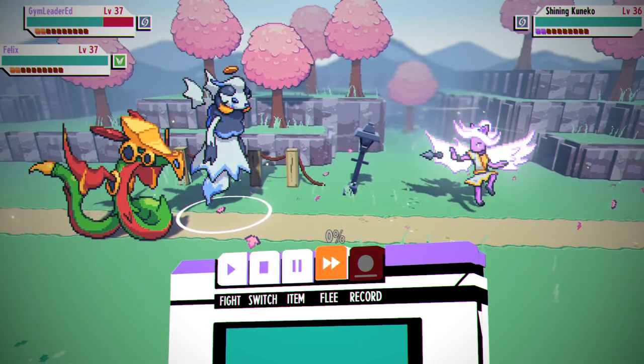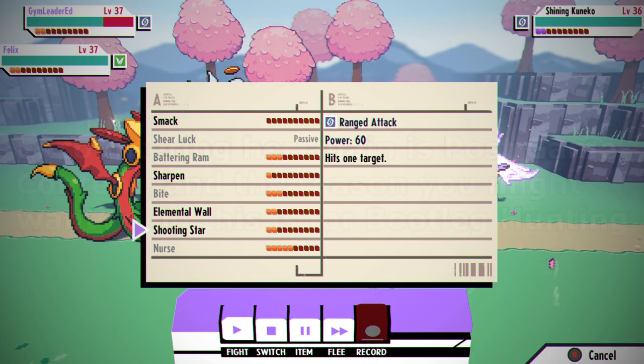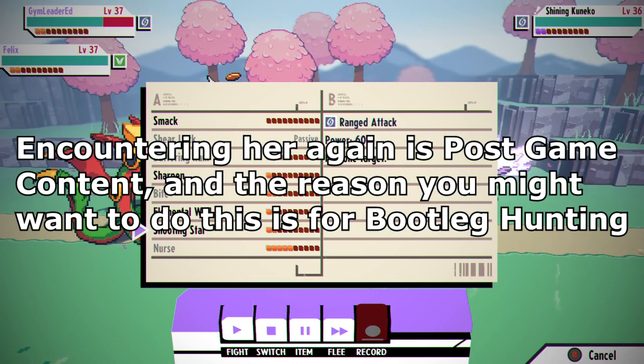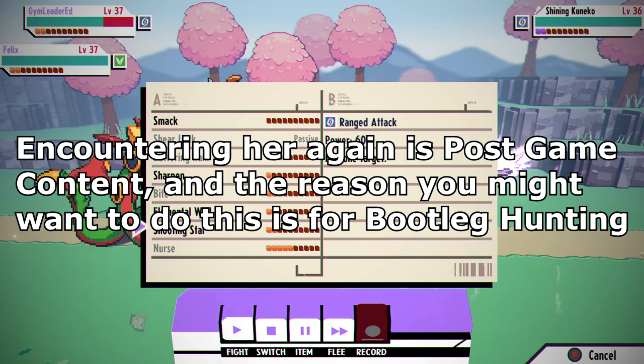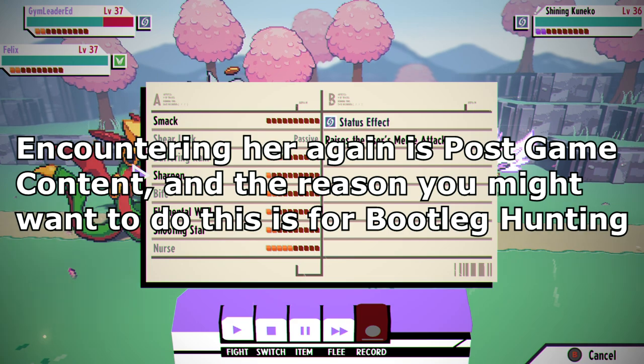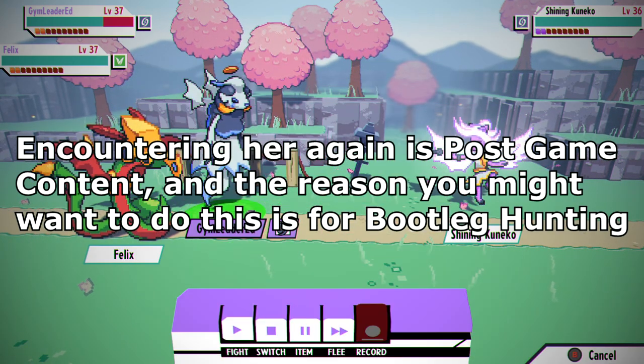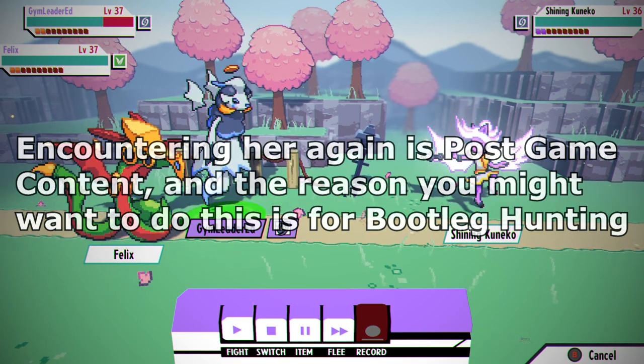You can then simply get the cassette to five stars and remaster it for the shining Kuniko form as well. Do note there will be various timed quests that give you around 10 minutes to encounter her in the overworld, and in these fights you can actually record her in her base form or in her shining form. This can happen an unlimited amount of times and is pretty common.